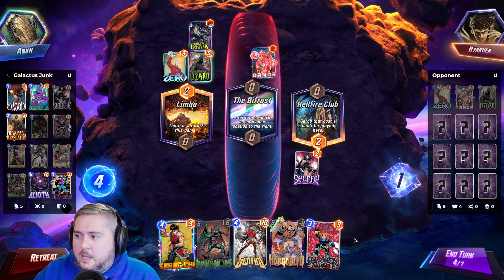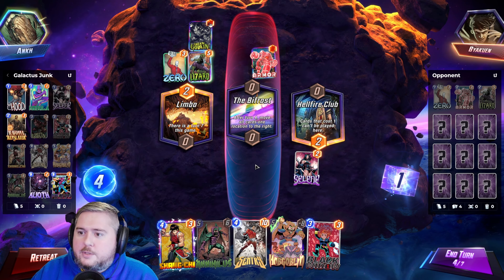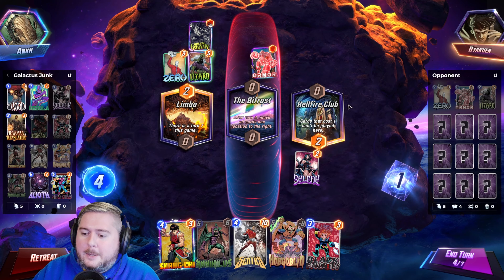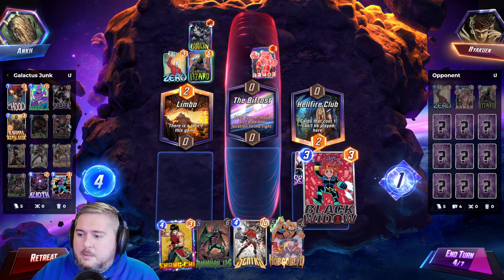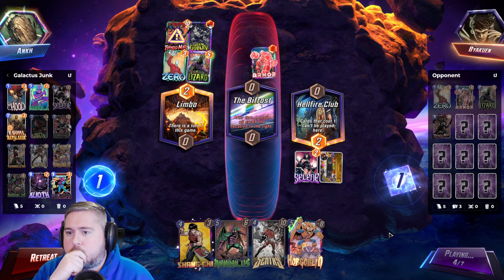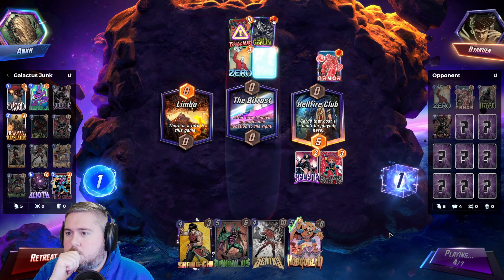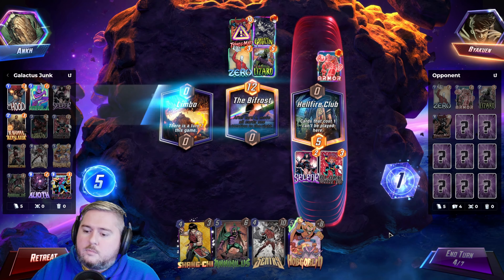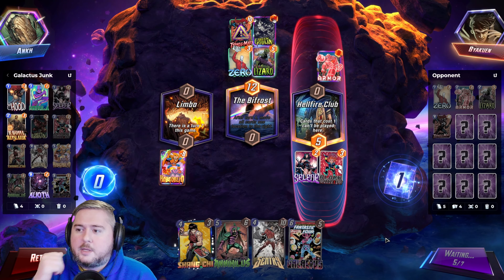Do we just try and junk up their hand with Black Widow, or do we try to set up a Sentry? The dangerous thing about the Sentry is the Armor moves over. If they fill up the board before then, that's kind of scary. So maybe we just say, hey, take a junk card in your hand. Well, they may not be able to do too much against just Hobgoblin Galactus.